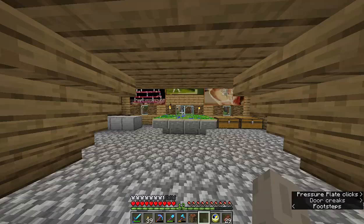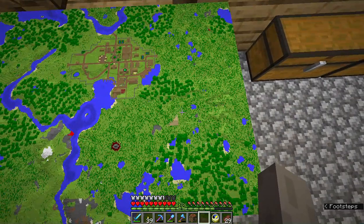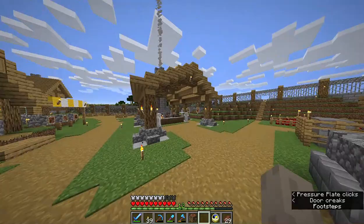This is actually the last thing I built, but it's our map room — sort of map and paintings. Here's the village, that's all still need to be built up, and then there's the portal. We got some paintings set up, you can look out the window.